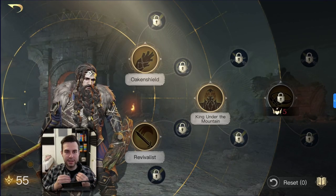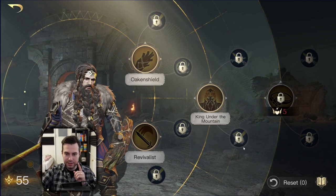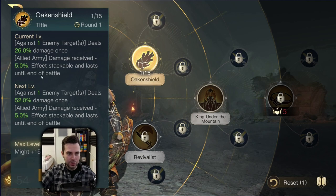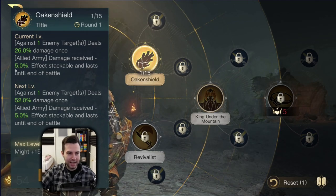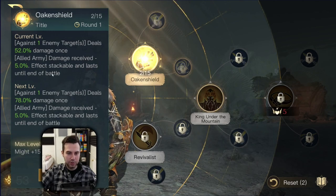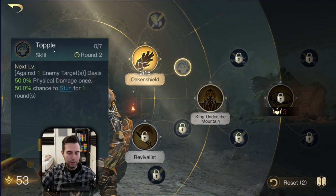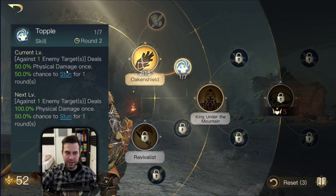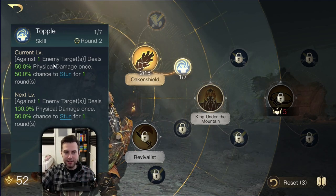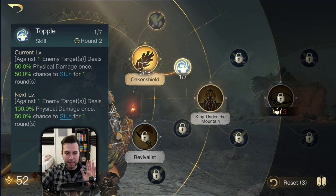The first build is his damage dealing build, revolving around his Respect 3 tree as well as his top Respect 0 tree. First, put two points into Oak and Shield — as soon as you put one point in, you get a flat damage reduction of minus 5%. Then put one point into Topple, which deals physical damage but also stuns. Every three rounds you get a 50% chance of stunning the enemy unit — that's a great mechanic.